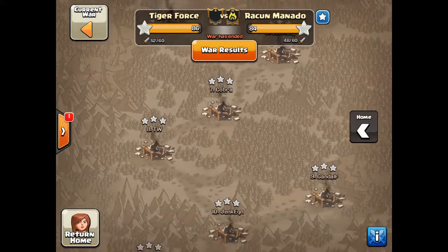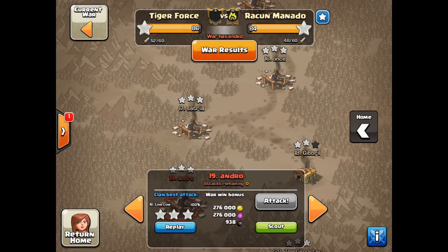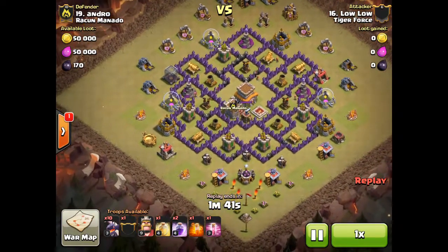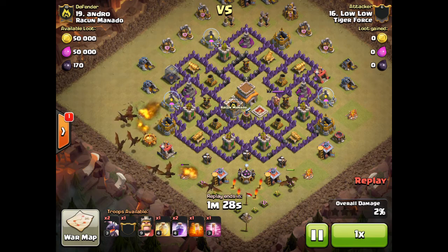Let me first show the traditional style. We had a phenomenal attack here by Lolo on their number 19, so I'm going to go ahead and replay that. If you notice on this attack, she is going to be coming in from a flat side, and it's kind of hard to sometimes see what side is a flat side on a base design like this. But the goal is to come in behind the sweepers, create a funnel, and have your dragons mow straight across.